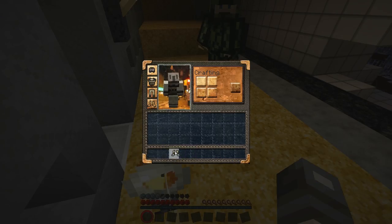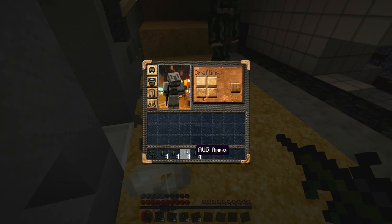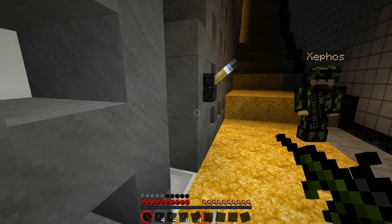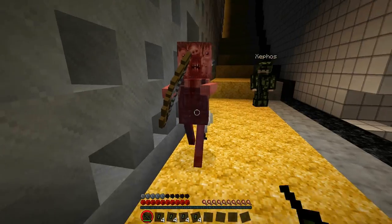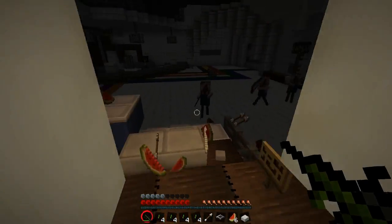We'll get you an AUG with a red dot scope and some ammo — some magazines. Take this. Are you feeling confident? Now that you haven't given me a weapon I can accidentally blow myself up with. Get in there and kill all the monsters. There's a spider above you with no sort of head. Those are utterly disgusting.